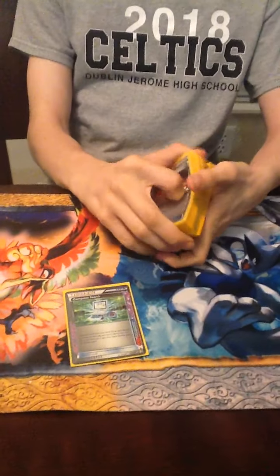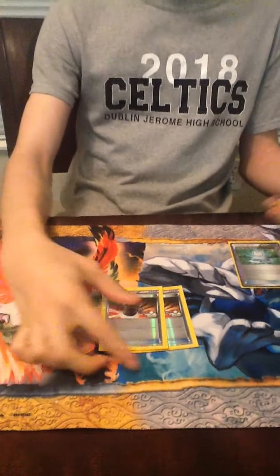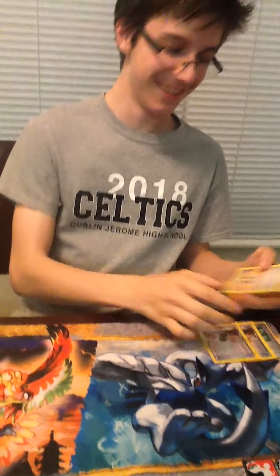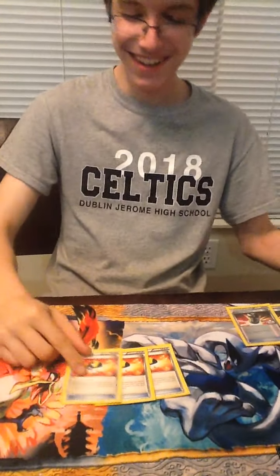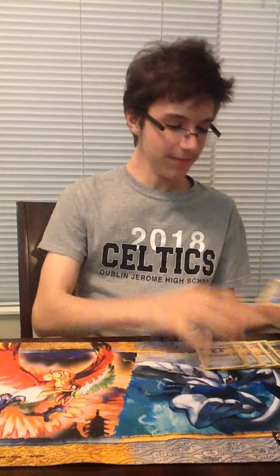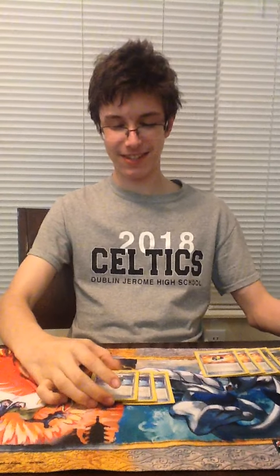Seems pretty ridiculous, but — one Comp Search, because we play so few Supporters, so you have to run that. Two E Hammers, because Special Energy. Three Ultra Ball — because it's good, and you have to run it for the Jirachi too. Three Battle Compressor, because eggs and Supporters — stuff that you want to discard.